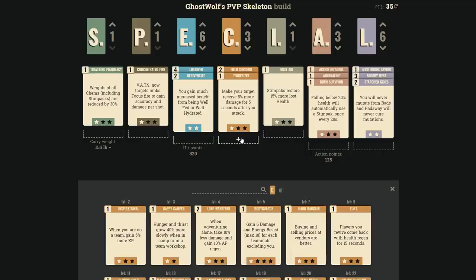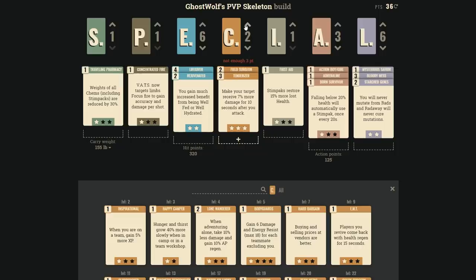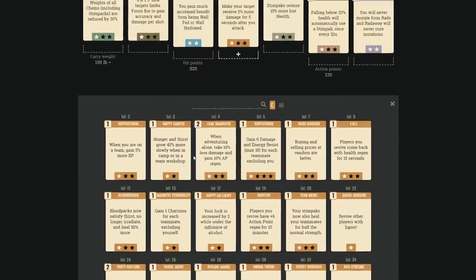Charisma review: every three points you can share a perk with the team. At 6 Charisma you could share Tenderizer rank three, or share Field Surgeon — all great party perks. Tenderizer is still good solo. Lone Wanderer is an S-rank perk if you're playing alone: 20% damage resistance and effectively two free points of Action Boy/Girl for four perk points — really really good.